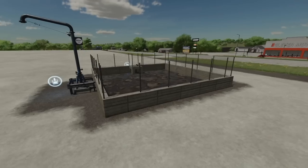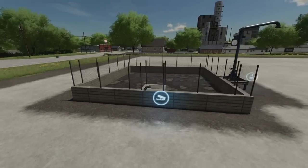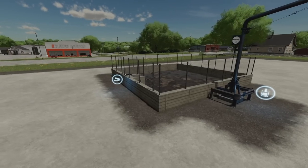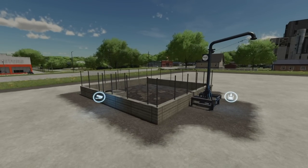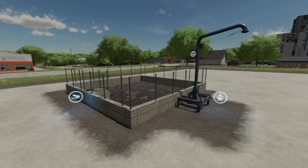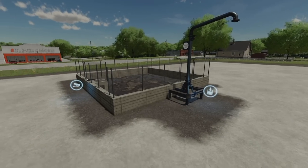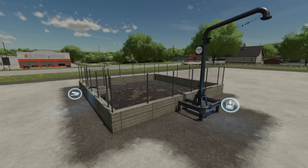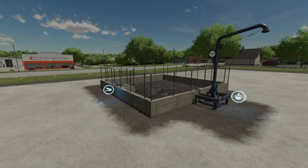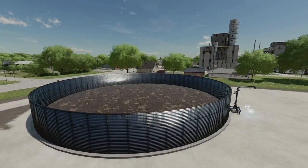Next placeable is the Square Slurry Storage from User555. It's a practical, good-looking design that saves space, though the liquid manure storage has a lower fill volume compared to round tanks. It holds 150,000 liters. Plenty of other slurry options hold far more for all platforms, so choose this one for the design rather than capacity. It costs 32,000 in-game — reasonably priced.